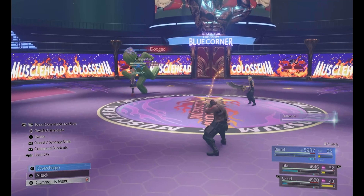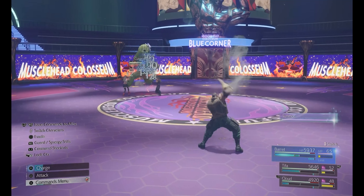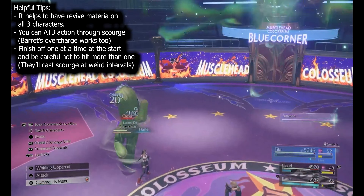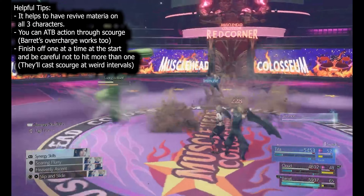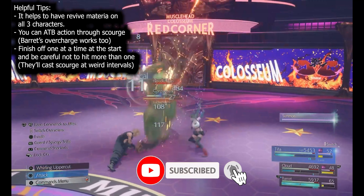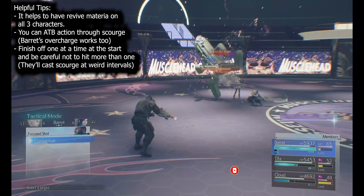Hey guys, Muchis here. Today we're going over the Can't Stop Won't Stop side quests, specifically the battle arena portion and the fight where you have to go through the 10-Ton Berries. The first thing you want to do is have Revive materia on all of your characters, and you want to use an ATB action through Scourge if you're using a ranged character.